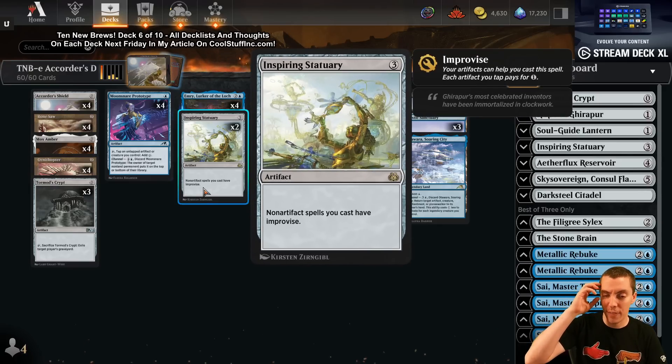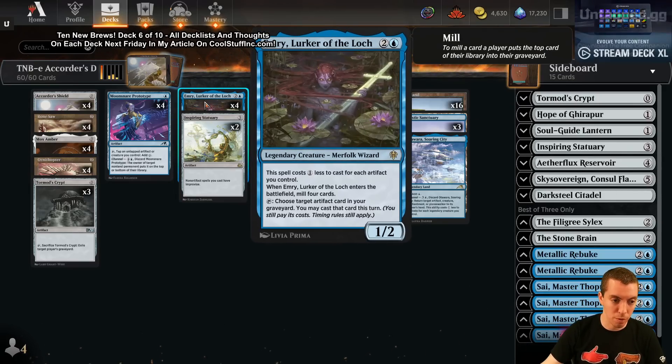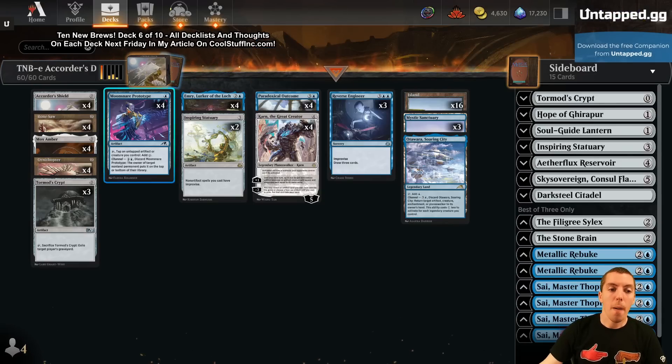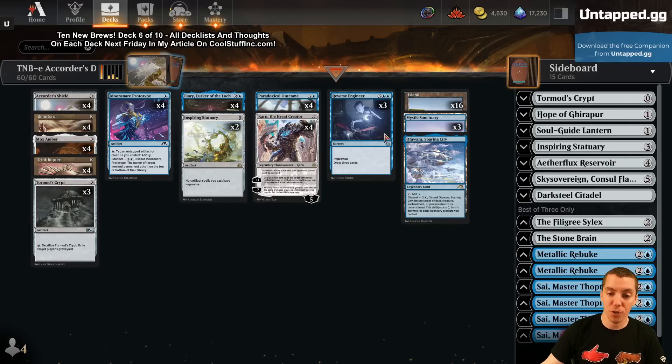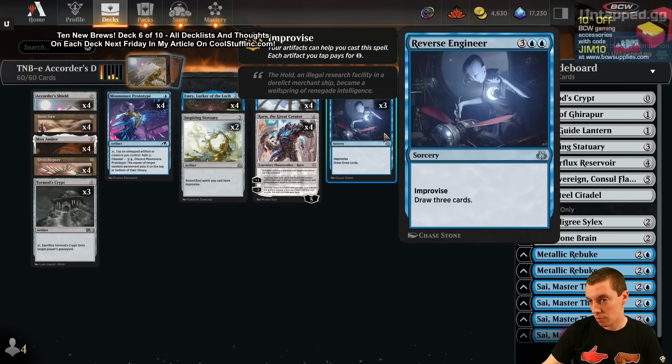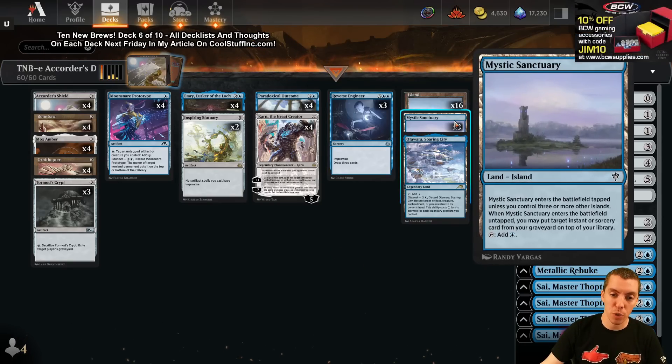We have Inspiring Statuary, which lets you tap artifacts for mana toward noncreature spells like Paradoxical Outcome. We have Emery, which is obviously pretty good here with Mox Amber and stuff. Moonsnare Prototype lets you turn these random crappy artifacts into mana. And Reverse Engineer turns these crappy artifacts into cards — blue blue, draw three — pretty good. Mystic Sanctuary helps recur our Outcome.